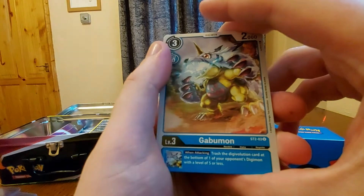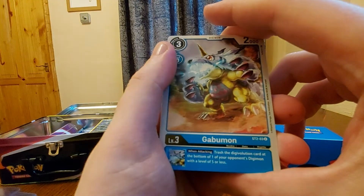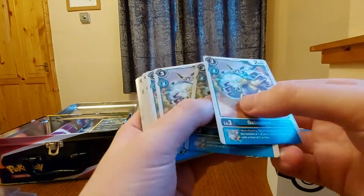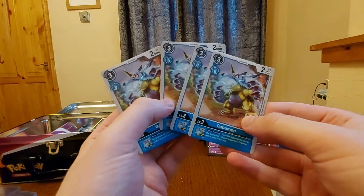Then we have a Gabumon. Trash the Digivolution card at the bottom of one of your points — Digivolution for level five. So you get to trash that card, that's cool. And we get four of them — four Gabumons.